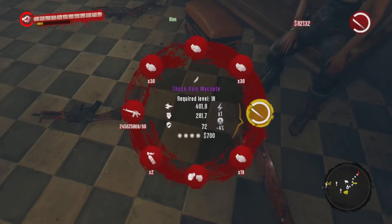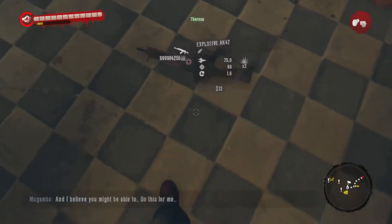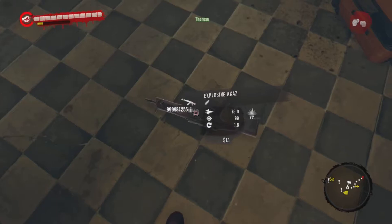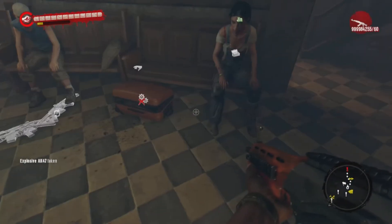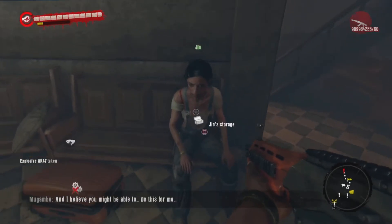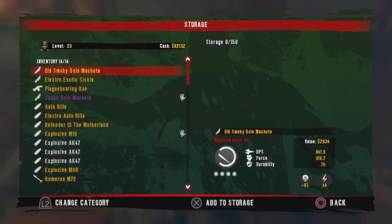Make sure it's full up like this, and then you want to equip the fists. Then just go up to the weapon that's on the floor and hold square to pick it up. Make sure you're still holding it right now.